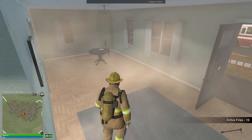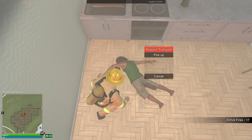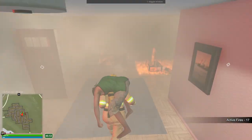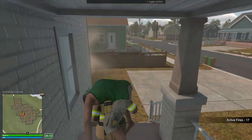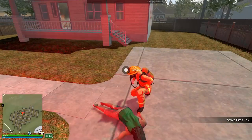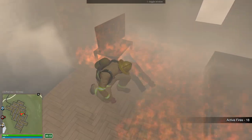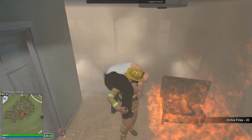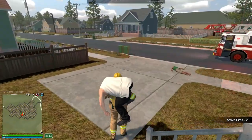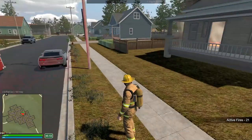We got someone in here — can we pick them up? Yes! Quick, quick, it's catching up fast. Let's get you out of here. There we go, just drop you on the ground for now. Pick up — yes! Quick, quick, out of the fire. Got them! There's lots of carnage, people everywhere.